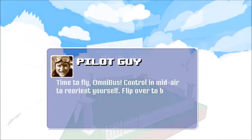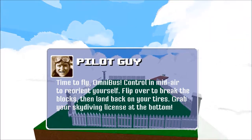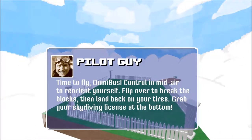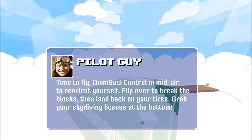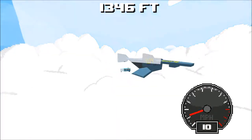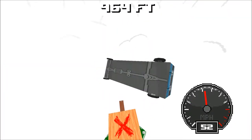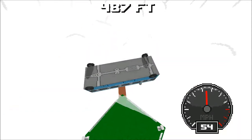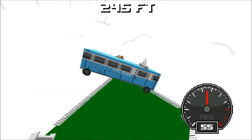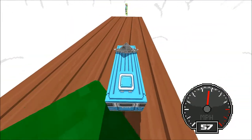Time to fly on the bus. Control in midair to reorient yourself. Flip over to break the blocks and land back on your tires. Grab the skydiving license at the bottom. Sure thing pilot guy, we're on it. Here we go — we're going to flip over and make our pointy head, hit the wood. Now we're just going to flip right over like it ain't no thing. Nailed it.